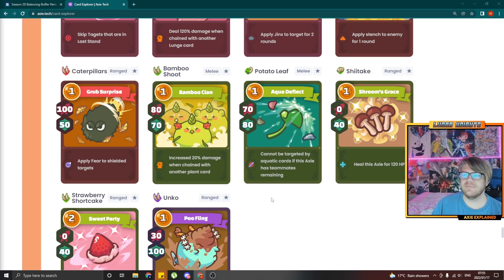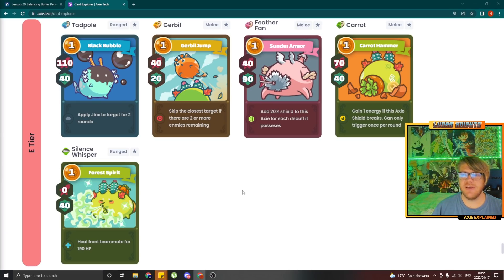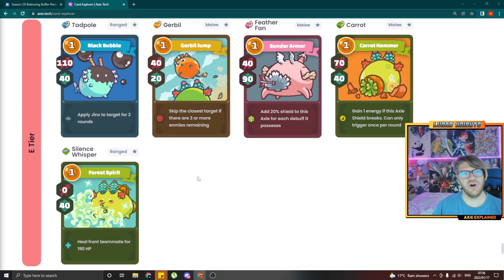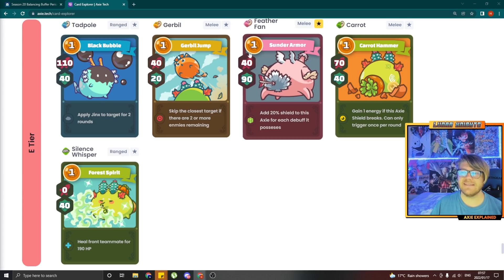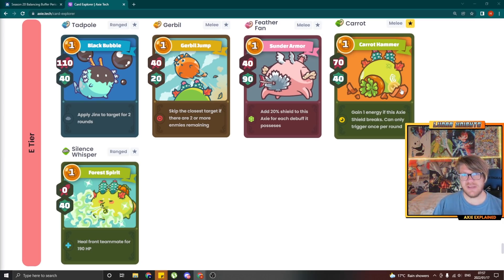Potato Leaf is also getting a buff to 80 attack 80 shield — it does a bit more damage at least now, but since it's a tail card and aqua isn't really that prevalent, I still don't expect much play from it. For the lowest tier cards, most of them receive buffs except for Tadpole which stays the same. Gerbil now does 50 attack and 20 shield, technically stronger than Winghorn now but it's on a tail card so I don't expect too much play. They've completely switched it around to 80 attack 50 shield — I don't think we'll see it unless poison meta stays very strong. Carrot Hammer got a much needed change — it was one of the weakest tail cards for your frontline plant and they buffed it with 10 attack, so it at least does 80 attack now.